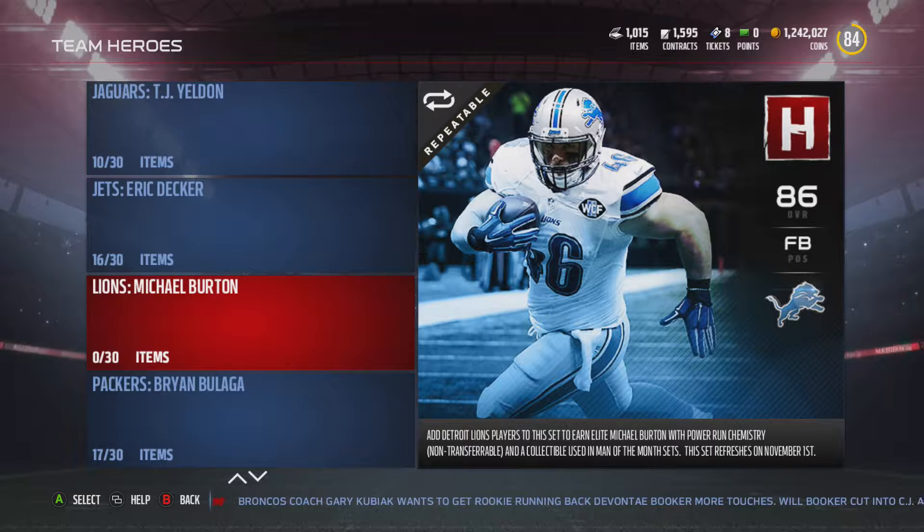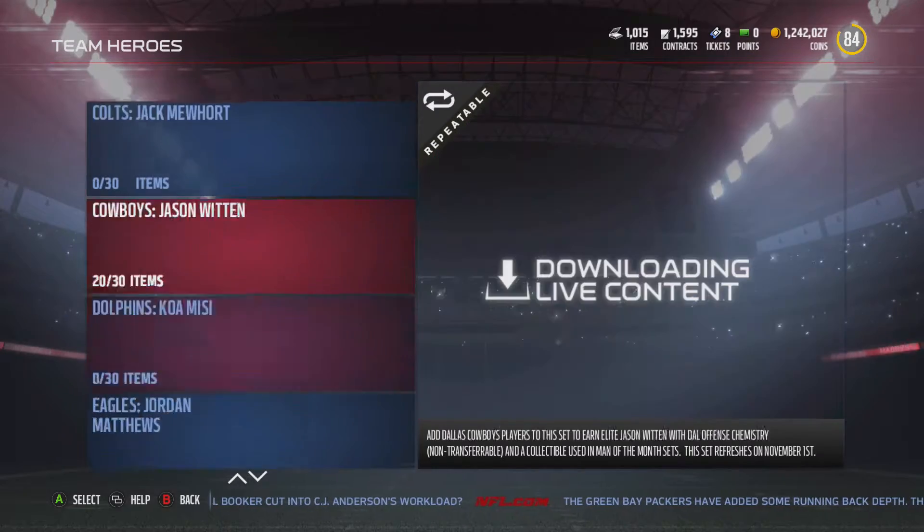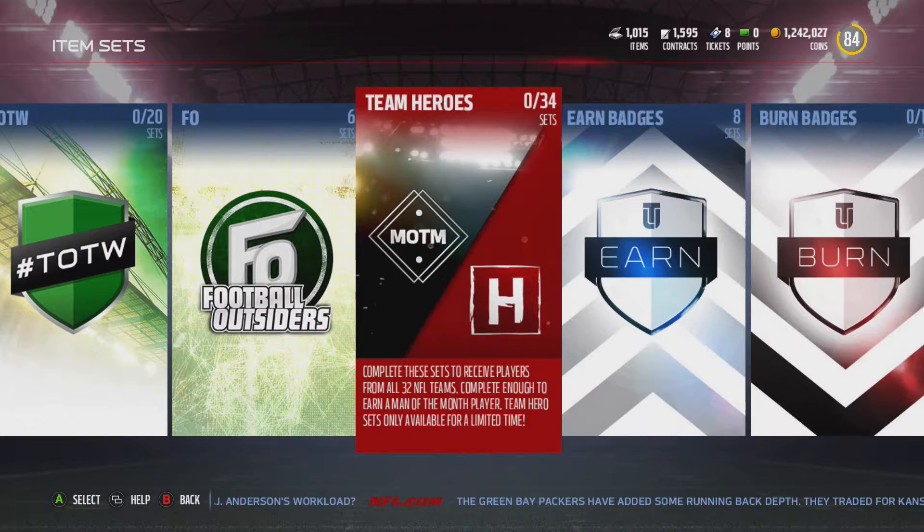Say they're 3k each. You put 10 of those in — that's 30k. Silvers are probably about 5k for all of those, and like 10k for the Golds. That's a lot of coins for a player that you can't even auction. I know they're good players and useful, but really the only reason you'd be filling these out for MUT Master is just to get that Man of the Month collectible. So each set you're losing about 50k, and you're going to have to do 32 of them.